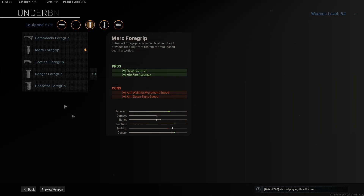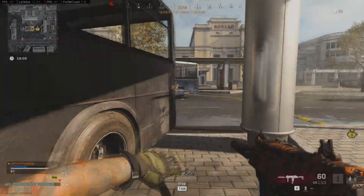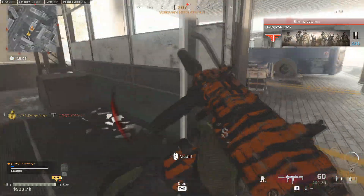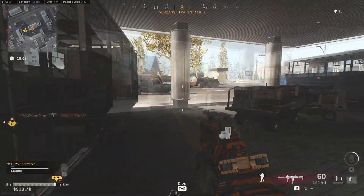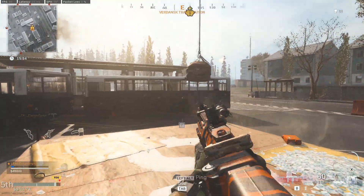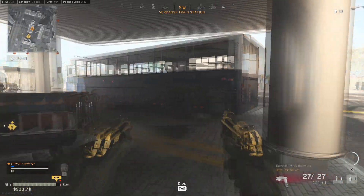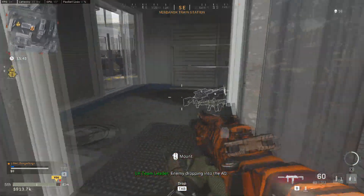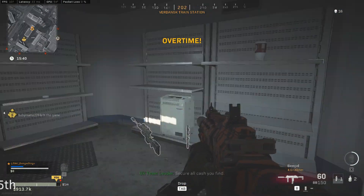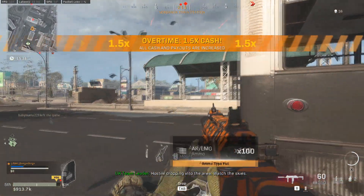Next, in the underbarrel slot, we have the Merc Foregrip. With this, we get Recoil Control and Hip Fire Accuracy. These stats help with the vertical recoil of the MP7, making us very accurate. Similar to the recoil control bonuses from our barrel, this helps us fight at longer ranges and pick off targets that are slightly further away. Plus, we get a nice boost to hip fire accuracy, which adds to our aggressive playstyle by giving us the option not to aim down sight in close quarters — which is sometimes enough to win a gunfight.